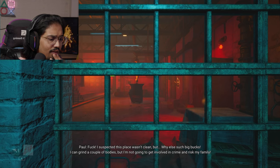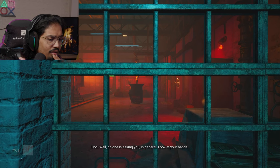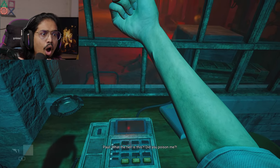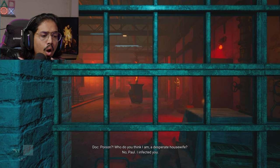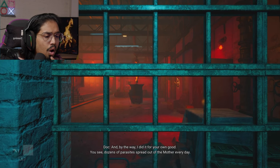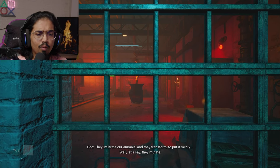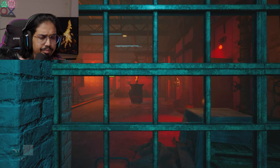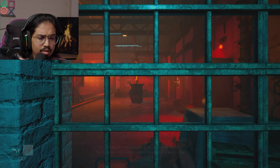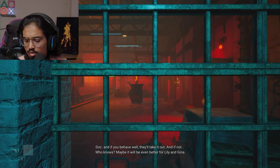I suspected this place wasn't clean, but why else such big bucks? I can grind a couple of bodies but I'm not going to get involved in crime and risk my family. Fuck you. Look at your hands — what the hell is this? Did you poison me? Poison? I infected you — and I did it for your own good. Dozens of parasites spread from the mother every day; they infiltrate our animals and transform — let's say they mutate. The same parasite is squirming inside you right now. If you behave well, they'll take it out. And if not, who knows? Maybe it will be even better for Lily and Gina.